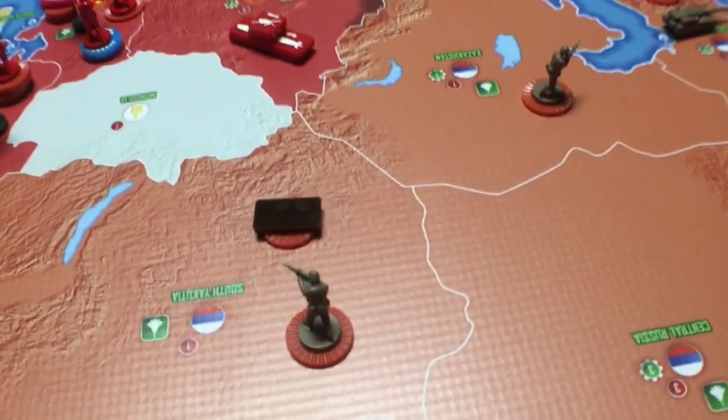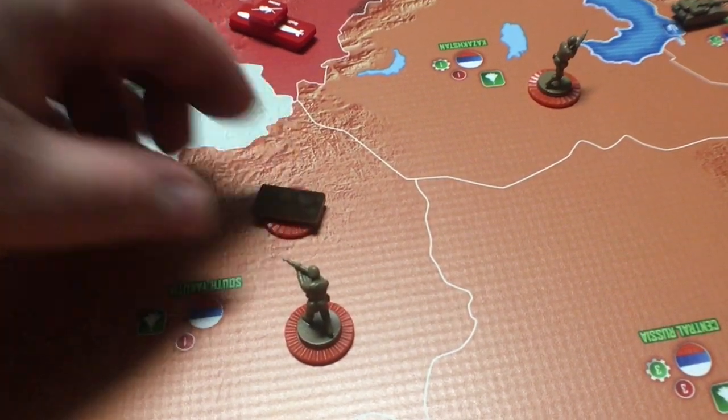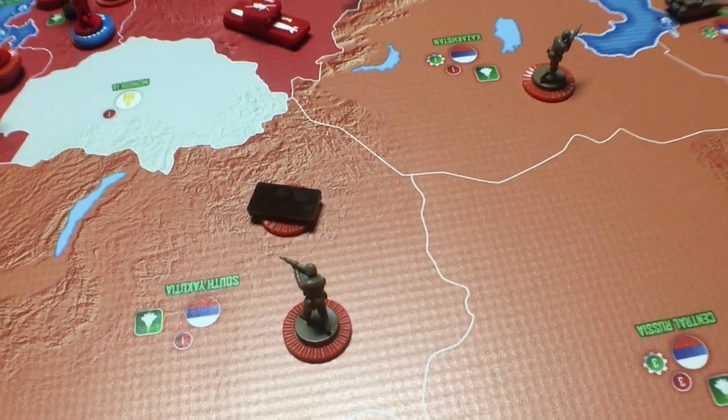They've got a frigate down there and four infantry units, plus a couple of attack submarines here and some ships out over here. One chip I'm waiting for in the mail — that should be an ICBM, so there should be two ICBMs there. One of my chips got missing.